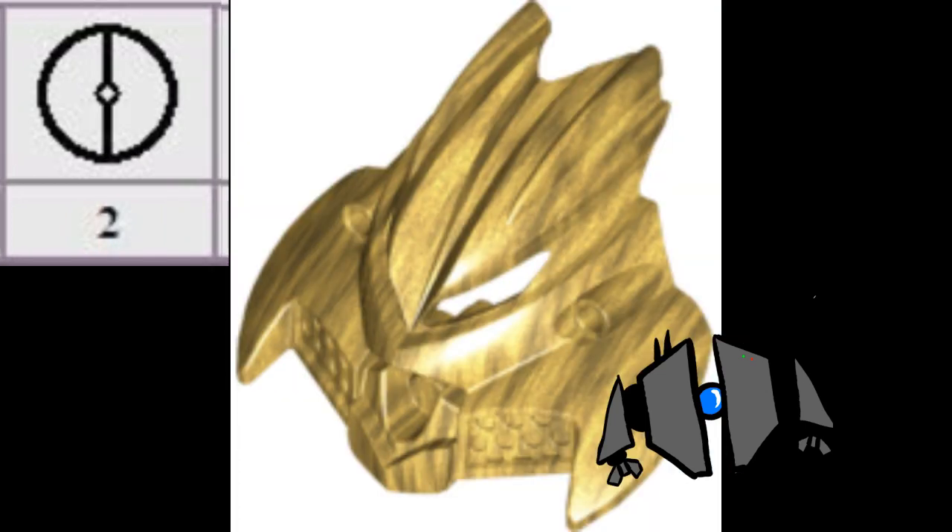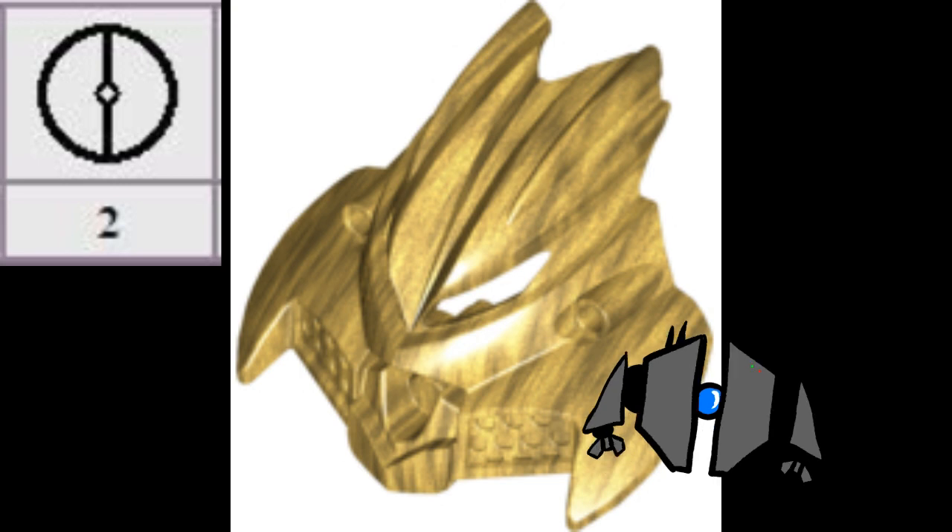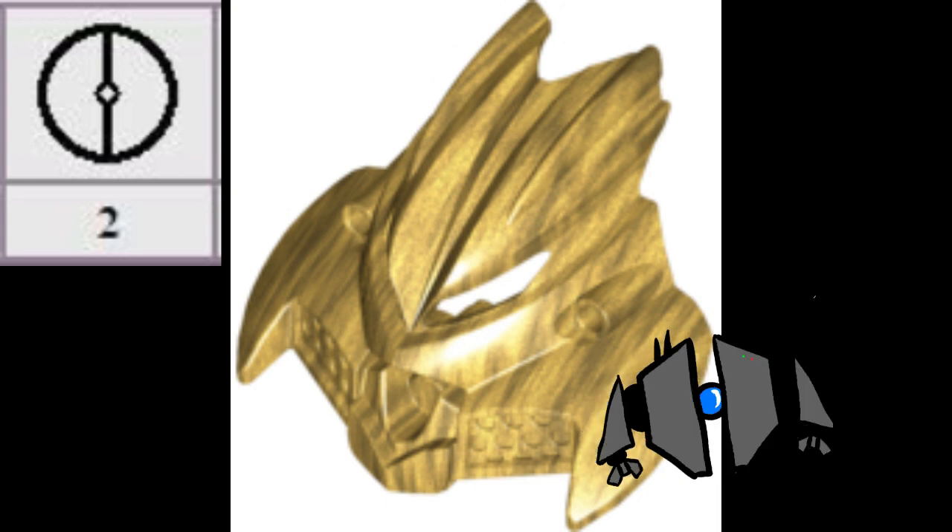Number two, we have the Olmak, Mask of Dimensional Gates. This Kanohi mask, when worn, can open a portal to anywhere. These are, in canon, often used for dimensional travel and, in one instance, to drop a Todorak — a giant lizard monster — into the sprawling metropolis of Metru Nui. It is, however, still hilariously underused, both for simple travel and for the many combat uses, from snapping a portal closed to bisect an enemy to raining streams of lava on them from above. Depending on how large the portals can be, this mask may have been capable of dropping entire islands on one another. A shame this mask wasn't used to its full potential.